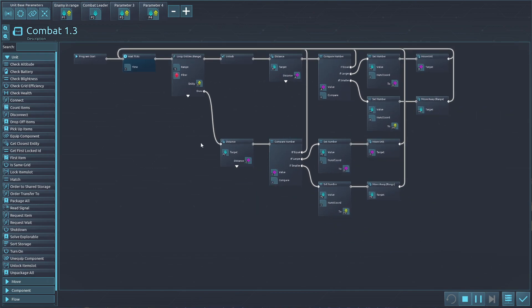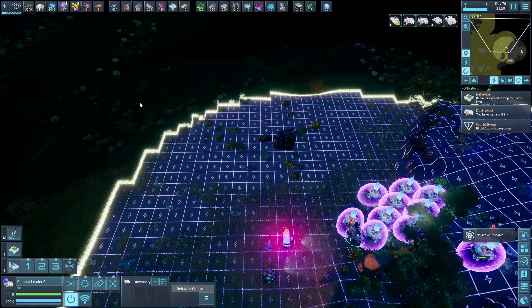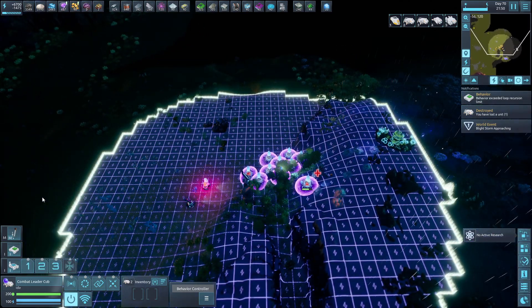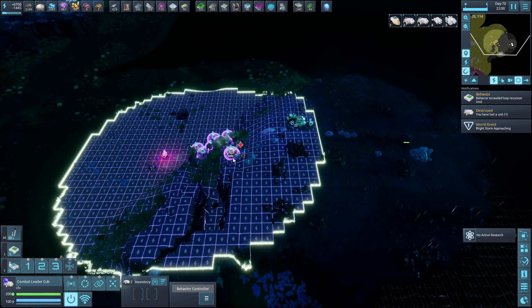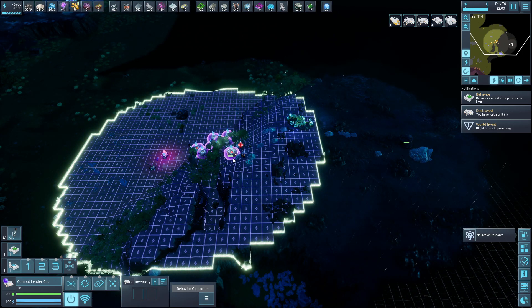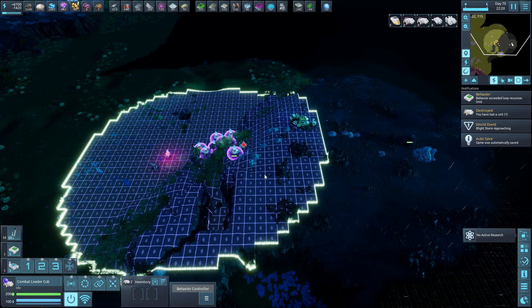That's all the combat for today because we're going to continue with more - there's going to be version 1.4, 1.5, and more. But we need to get a few other things done first, like a combat leader script that scans for enemies and moves within 35, then sends a signal to all the bots saying there's an enemy over there. That's what we need to do next, but that's for another video. I appreciate you all tuning in and we'll see you next time.